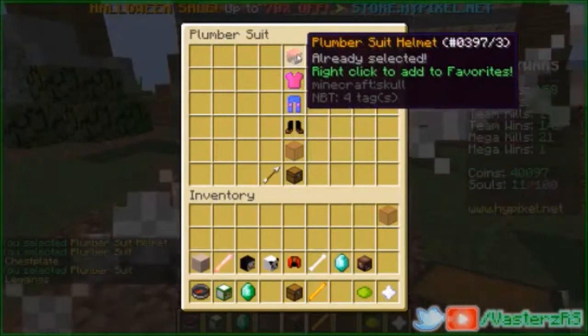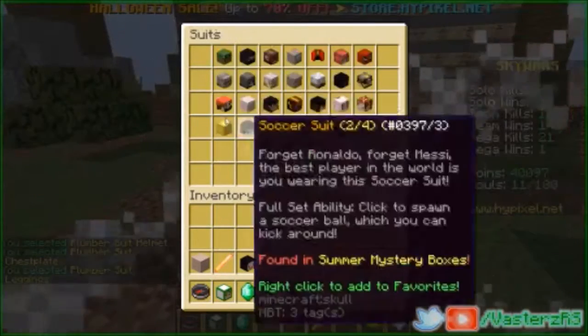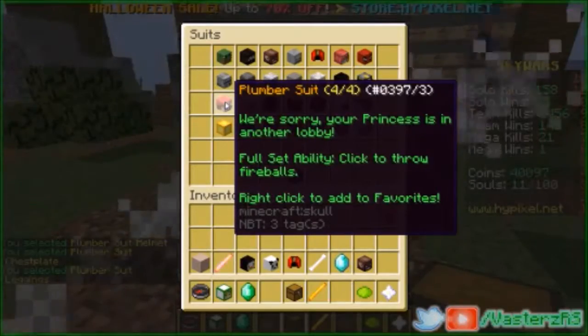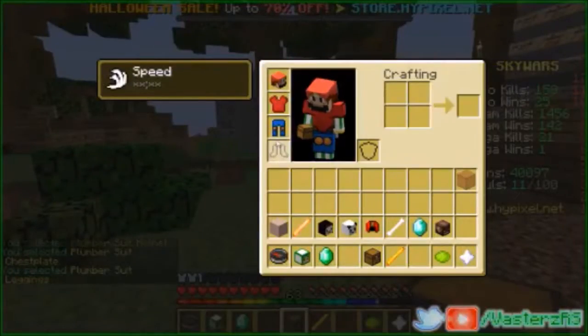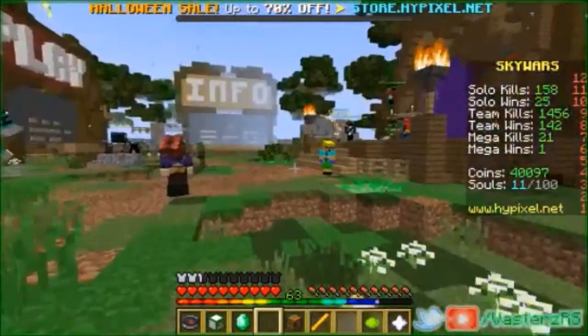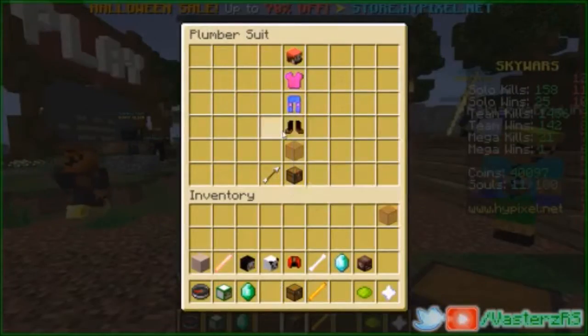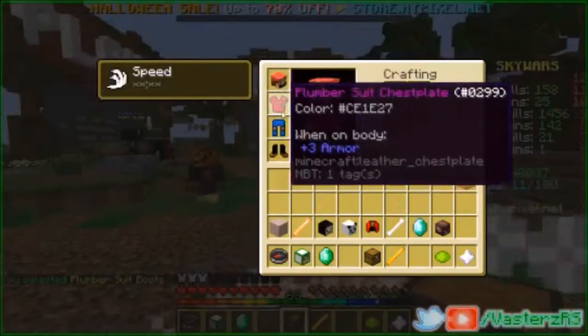So we're going to be trying out the plumber suit and I'm going to see what it does. Make sure you have the full set or else the full set ability will not work — in this case it says 'click to throw fireballs.' As you can see, we're missing the boots right there, so if I click it's not going to do anything. Make sure you have the full set — and there we go, we have the full set right there.